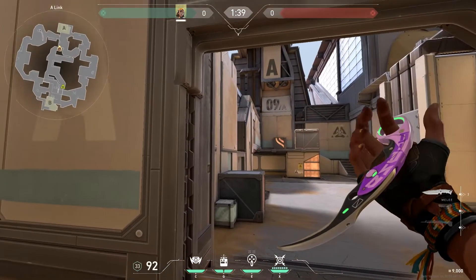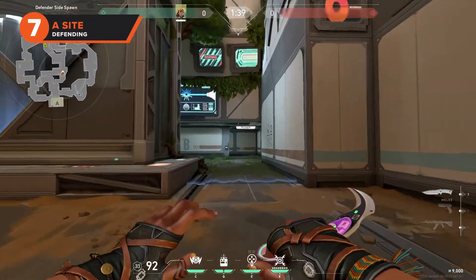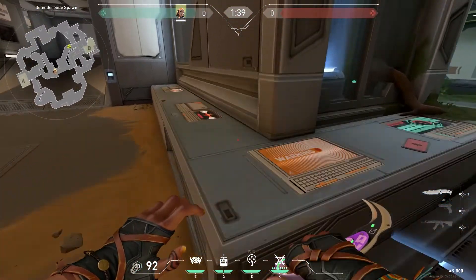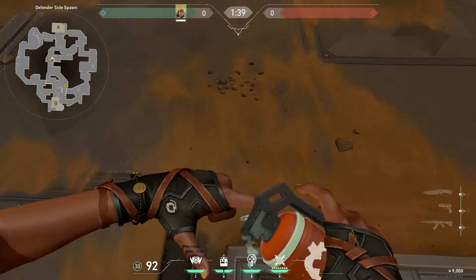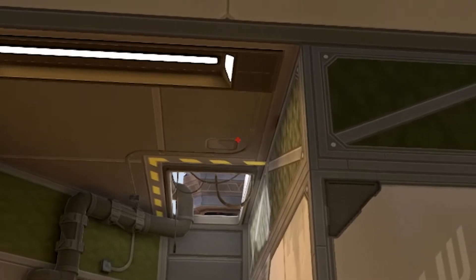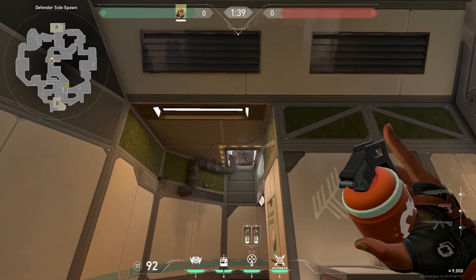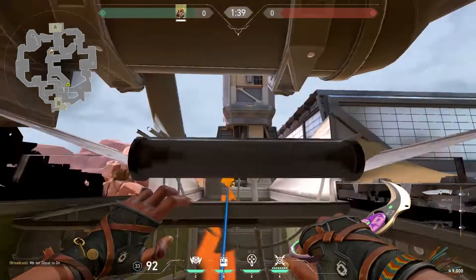Moving on to lineups for Raze's paint shell — this lineup will rain damage on enemies from above. This is perfect for defenders that are overwhelmed by rush attacks coming from A dish. To use this lineup, stand on the A link side corner of the structure in defender side spawn. Aim at the oval shape outline in the roof just above A link, before the yellow and black painted trim to the gap in the roof, and throw. The paint shell should go through the roof and explode above A drop.